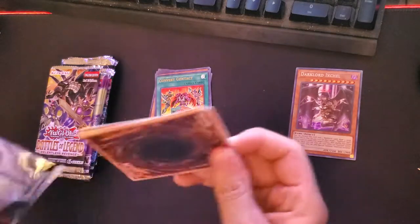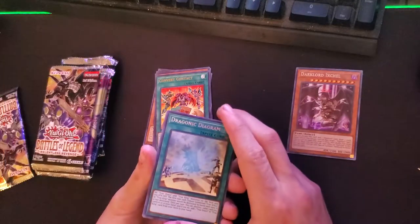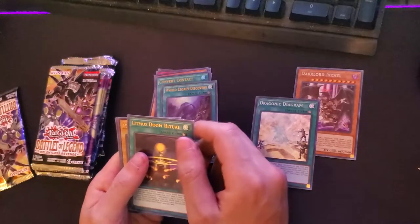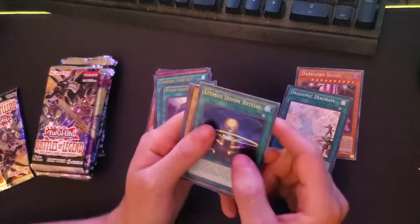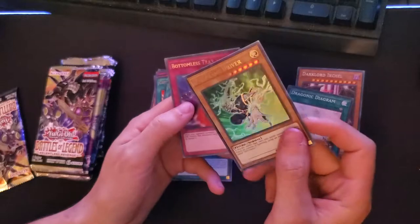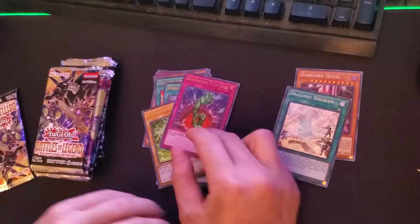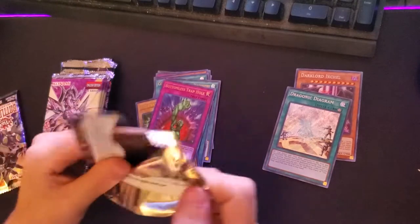From the Relentless Revenge packs, we got Dragonic Diagram which is a four dollar card. World Legacy Rediscovered — worth nothing. Litmus Doom Ritual — this is for that Litmus card I pulled earlier. Oh, it's kind of like the Psychic Dark Mission — Cyframe Driver — it's a little card, I like it. Bottomless Trap Hole — cool card. We basically broke even on the packs so far, nothing to complain about.